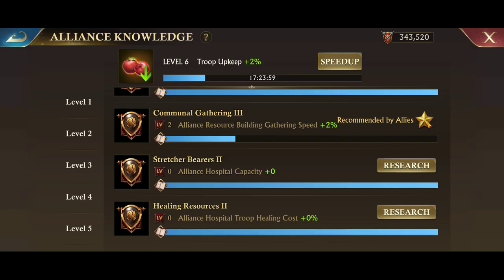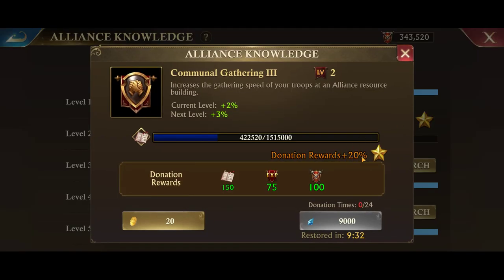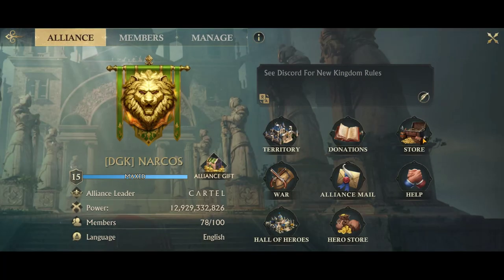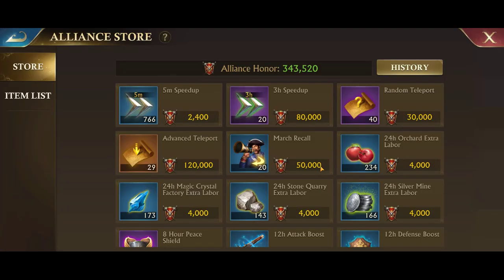You can see here the star. When certain things are starred, when you donate to that thing, you get a bonus — I think it's plus 20% on your donation reward. What that means is you get more of these alliance honor points, and what you can do with those alliance honor points is go to the store and buy things.